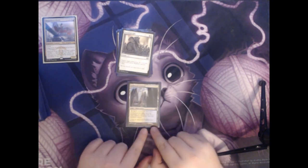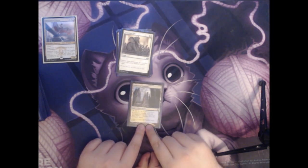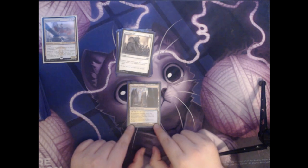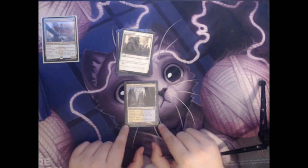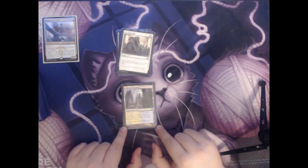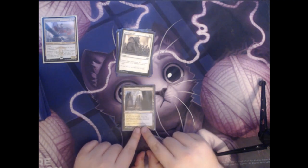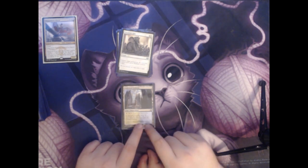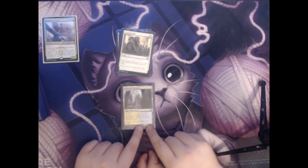Next we have Hallowed Fountain. This is a land — it counts as a plains and an island. It taps for a white or a blue. As Hallowed Fountain enters the battlefield, you may pay two life. If you don't, it enters tapped. This is the Shockland for Azorius and a really nostalgic card for me. I got these close to when I started playing, and I've kept my playset of these Return to Ravnica Hallowed Fountains ever since.